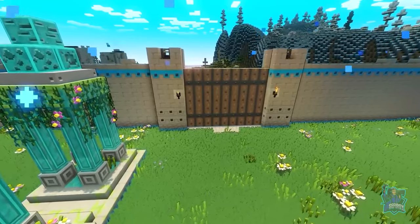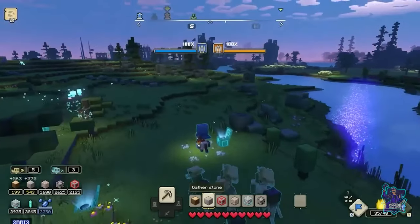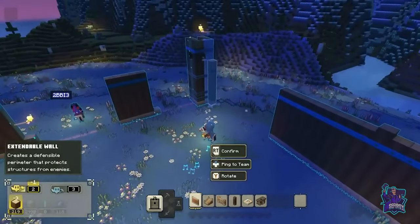Communication is really important, and you can really tell the teams that gel together, because they naturally form roles at the beginning of the game. As soon as we start, you're off collecting, I start building. We already have our favorite roles, but we change them up.